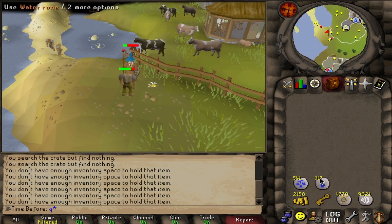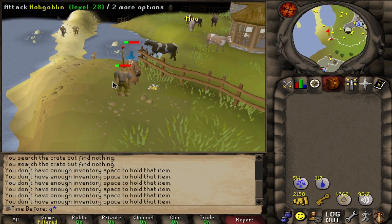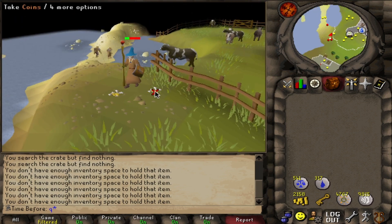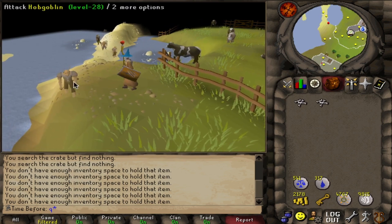I'm going to use the law runes to teleport back to Falador to help make banking faster. These guys do drop law runes, just not nearly as often as chaos druids, so unfortunately I don't think I will be profiting law runes here, but I have them so I might as well use them.